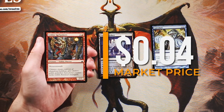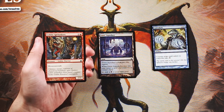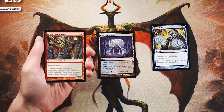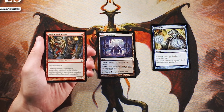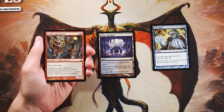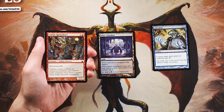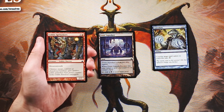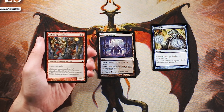Goblin Spelunkers is a 2/2 for two and a red with mountainwalk. It's a little understated at 2/2 for three, and mountainwalk makes it more of a sideboard card. It's useful to bring in against opposing red decks since mountainwalk makes it unblockable when they control a mountain, but if you're not against red it's pretty bad. Not a solid first pick, especially not over the Dimir Aqueduct.